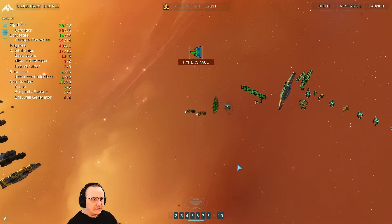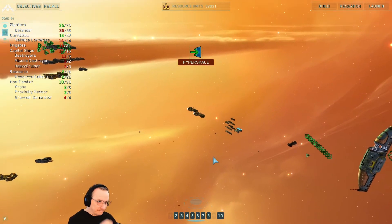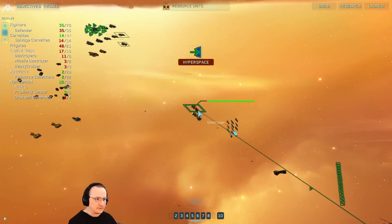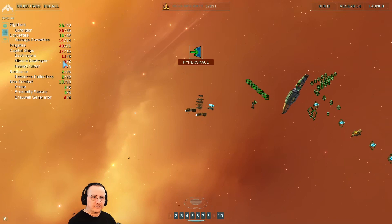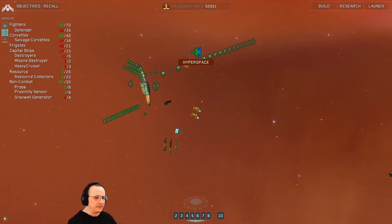Welcome back to Homeworld. We're just getting ready to hyperspace out to the Chaos Graveyard, but first I need to decommission these two destroyers because I have two too many capital ships for what I plan on doing there.